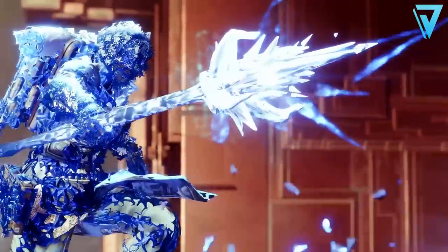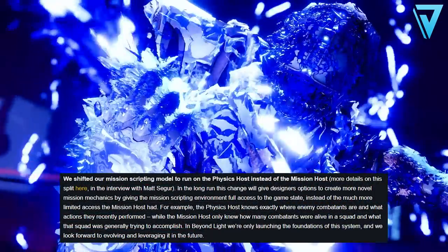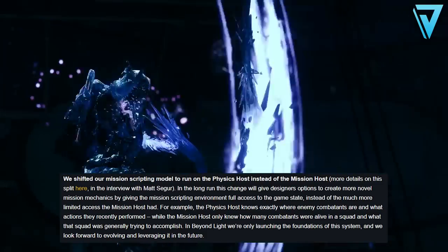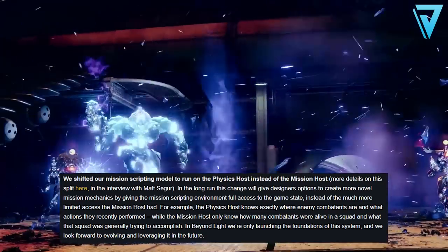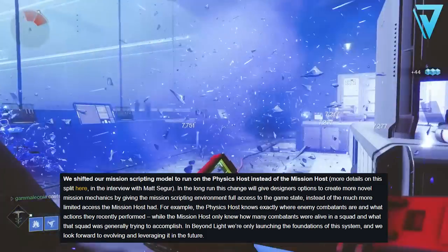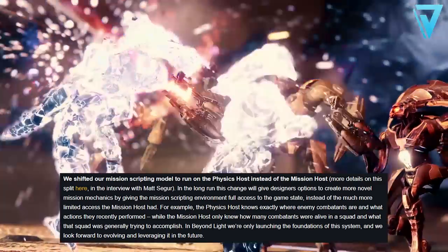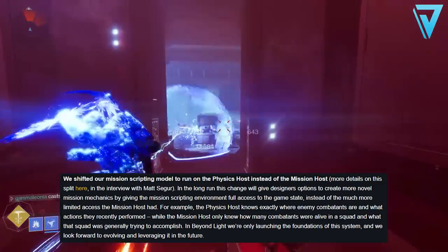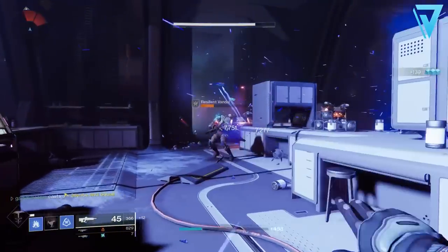They've shifted the mission scripting model to run on a physics host rather than a mission host. What this means is that the scripting environment changed many behaviors in complex ways, so we may see interesting behavior changes or bugs in pre-Beyond Light missions — things like public events and similar. Bungie have been working hard to stamp out a lot of these bugs, and in some cases the issues were more severe, which is an example of why the Prophecy dungeon will be unavailable when Beyond Light launches.